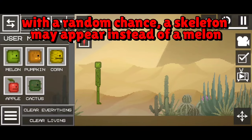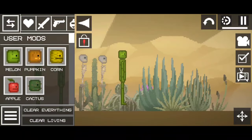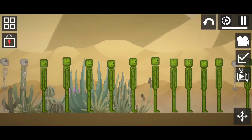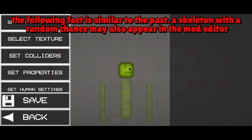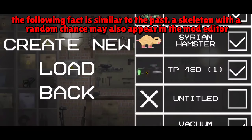With a random chance, a skeleton may appear instead of a melon. The following fact is similar to the past: a skeleton with a random chance may also appear in the mod editor.